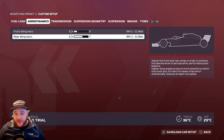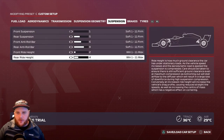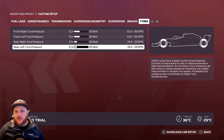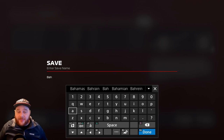Bahrain setup: Aerodynamics — front wing 3, rear wing 7. Transmission — 50 and 50. Suspension geometry — front camber 2.50, rear camber 1.0, front toe 0.05, rear toe 0.20. Suspension values: 1, 5, 6, 8, 2, 4. Brake pressure 100%, front brake bias 52%. Tire pressures: front-right 22.6, front-left 22.6, rear-right 20.3, rear-left 20.3. Save and rename it 'Bahrain'.